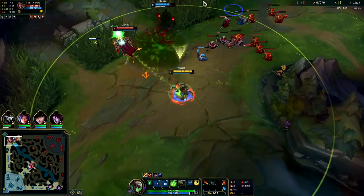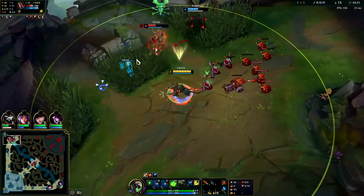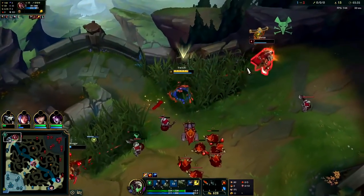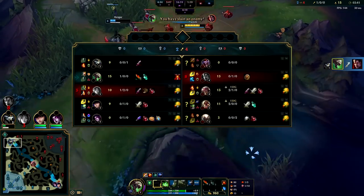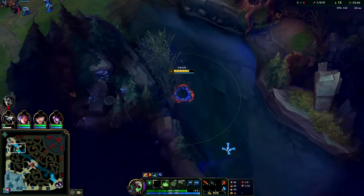Auto attack W. We want to try to kite out his max range Q — if we do that, he's kind of screwed. Auto attack E. We had to flash-auto him; he was healing like crazy. Twitch's poison is pretty weak in the earlier levels, doesn't do a whole lot of damage. And he added the Doran's Shield.